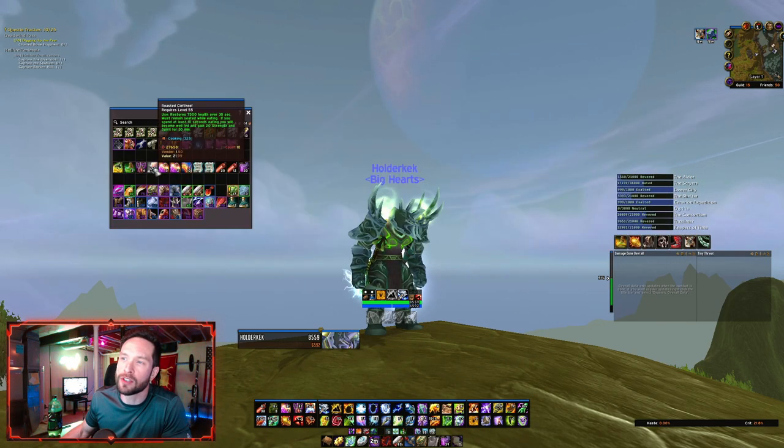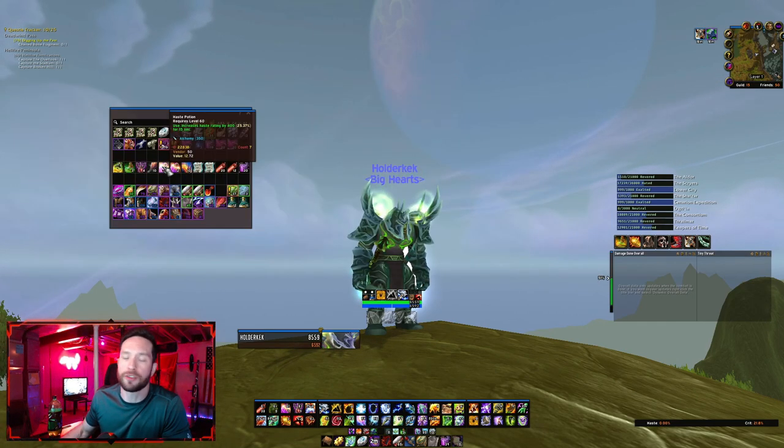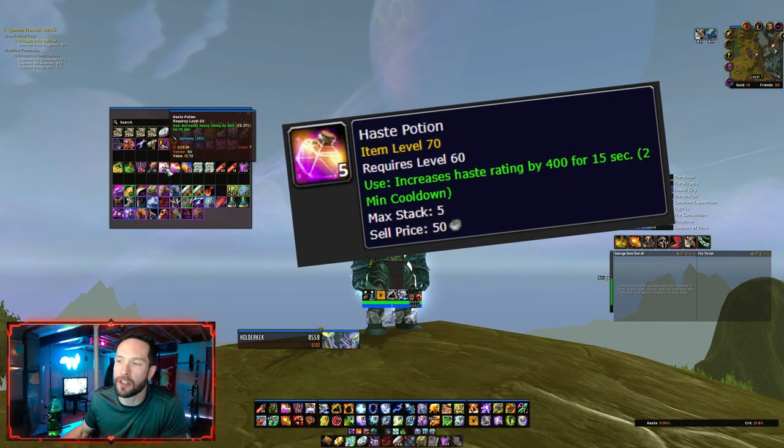Your food is going to be Roasted Clefthoof. Don't eat the hit food — it's a trap. Your situational pumping potion is going to be the Haste Potion. Nothing else compares to this.